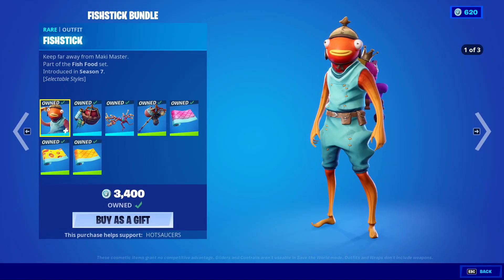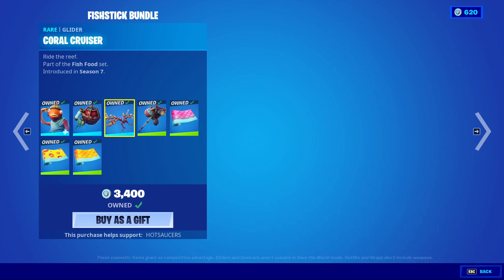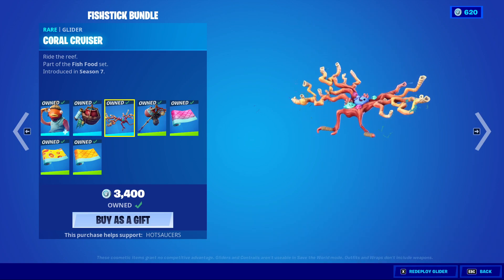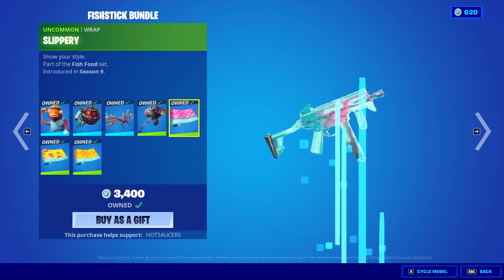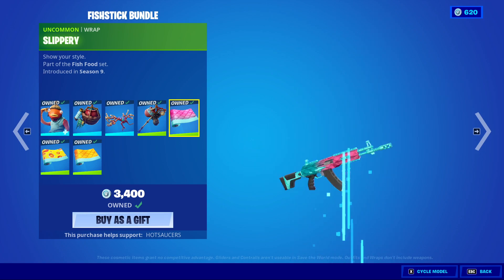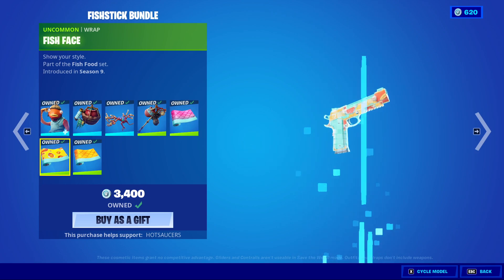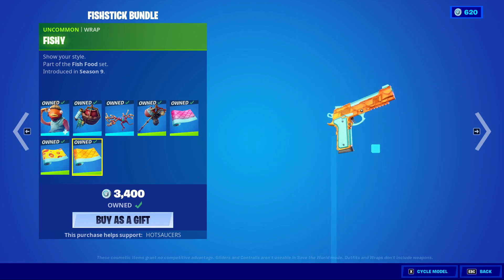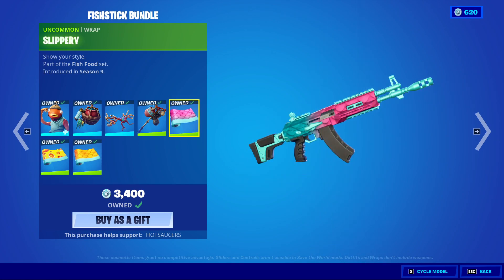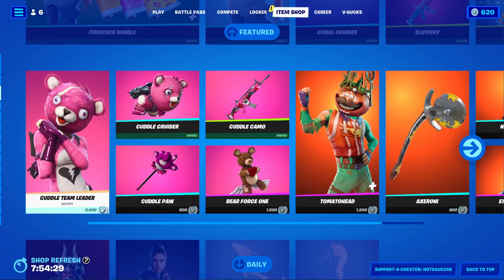You get Fishstick with his two different styles for pirate and then VR. The bad bling is Saltwater Satchel, the Coral Cruiser — it sings la la la la la la — and Bootstraps. You also have the Slippery, which is very nice. Goes well — I guess it doesn't really go with Princess Fishstick but whatever. Fishface is a very good wrap, very clean, just a bit of dumb fun. And then Fishy obviously goes best with Fishstick himself. Slippery does go with the VR Fishstick. You can get those separately if you wish — obviously the bundle is the best value.